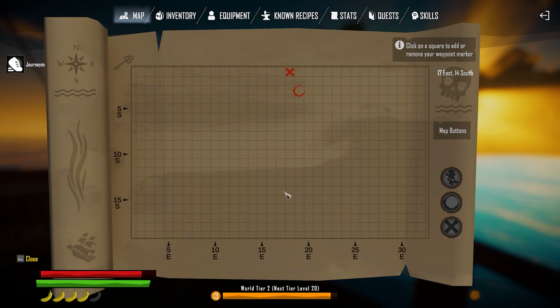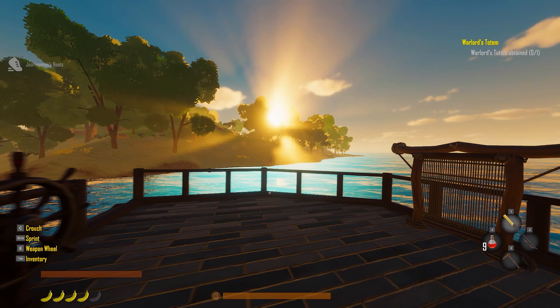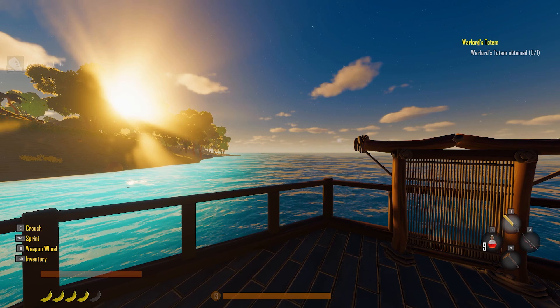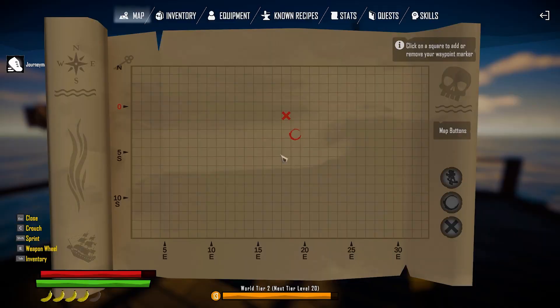We were down here at the end of last episode — the place we have to go back to. Right around the zero mark there was a couple of things going on. So I traveled up here, and on the way I found an island — it was a desert island.